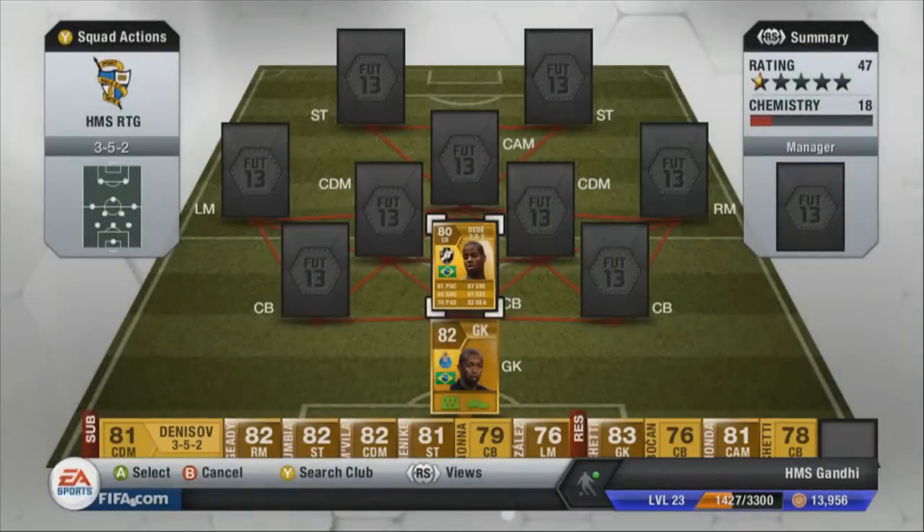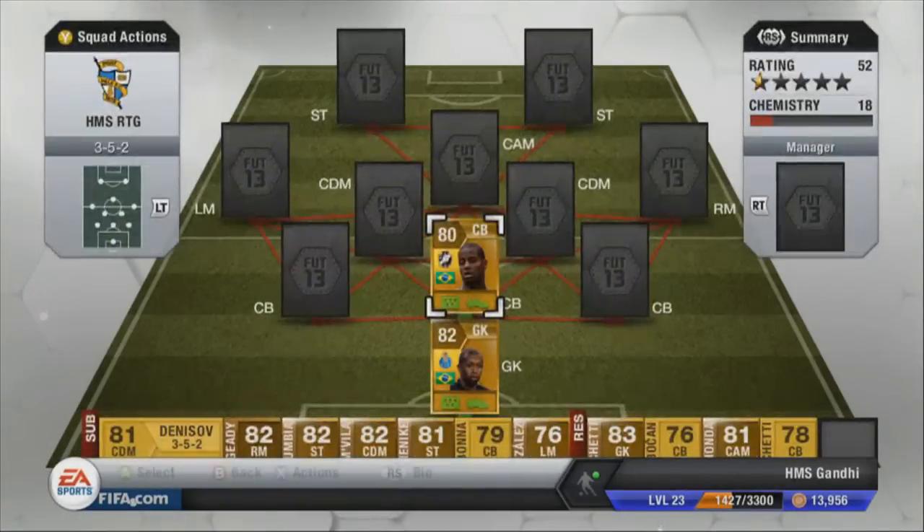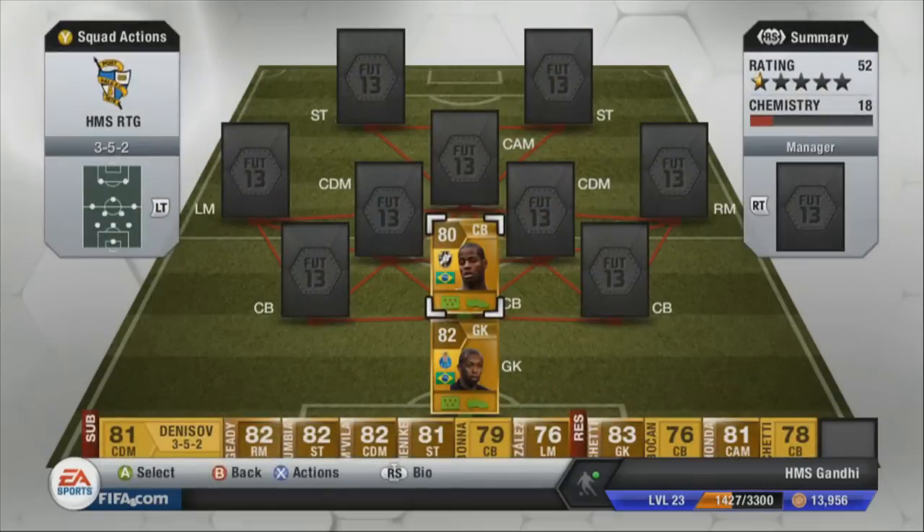In the middle centre back we've actually got Dede, who's a very, very solid centre back indeed. He's got some very decent stats — good player, very tall, and again pretty cheap. For those stats, everything you'd want above 80. Decent passing and dribbling to go with it. So he's outstanding.